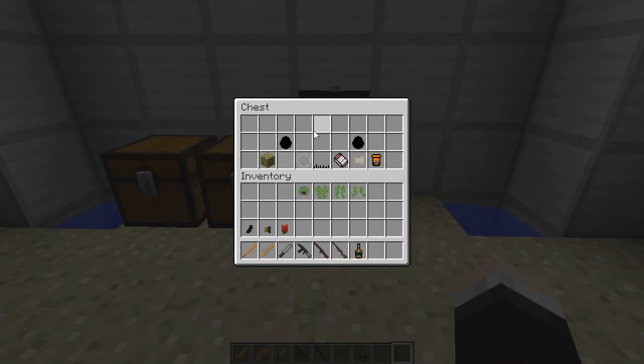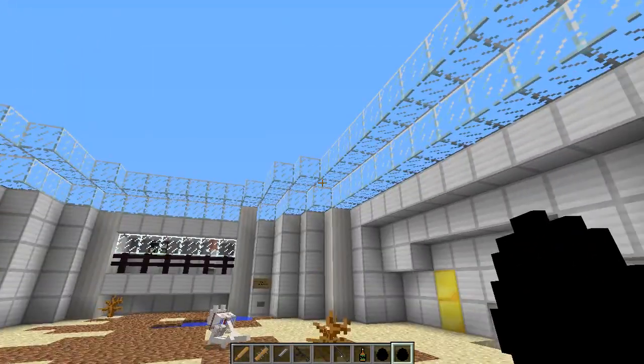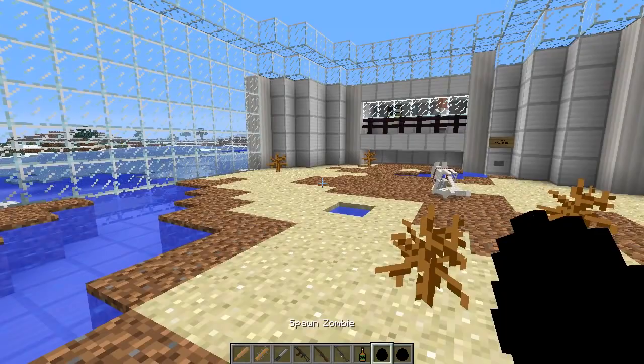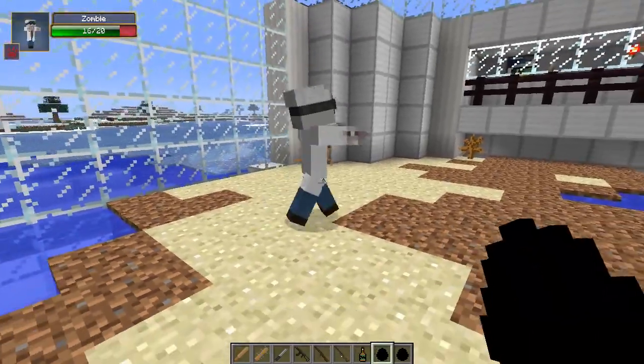We've got two main enemies in the zombie apocalypse. The first one is a normal zombie and the second one is a crawler. We'll be able to check those out in just a second and test out what these weapons do. Let's do it. Let's see what these zombies are gonna do - I don't think these ones burn in daylight. There are lots of different variants so we're gonna try out some of the weapons on these guys.